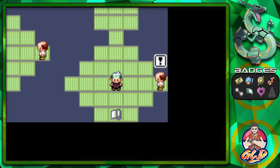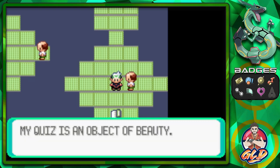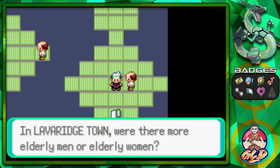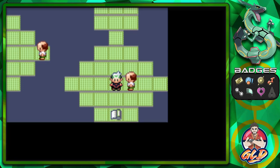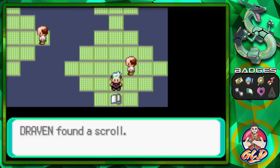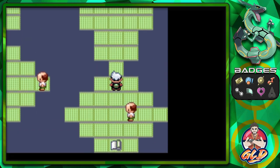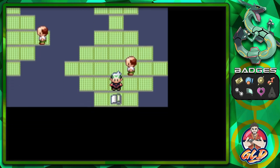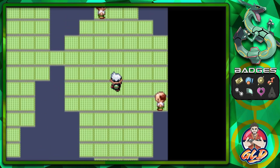Going down here, there's an exclamation point — we're close to the scroll. This NPC asks about objects of beauty: 'In Lavaridge, were there more elderly men or elderly women?' It looks like there were more elderly men, and we got the correct answer. We've gotten the scroll. Now, if you screw up on any of these questions, including the last one after getting the scroll password, you have to start all over again.